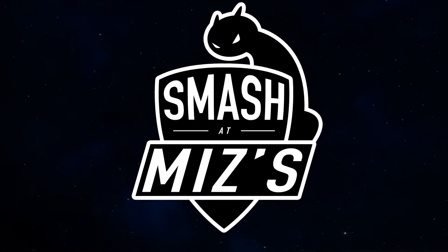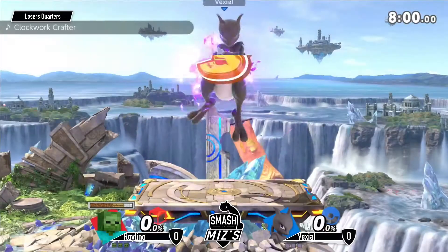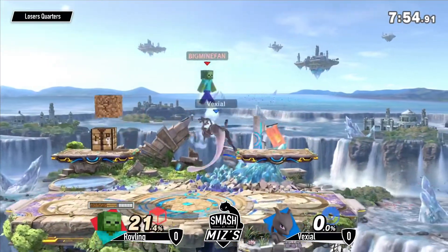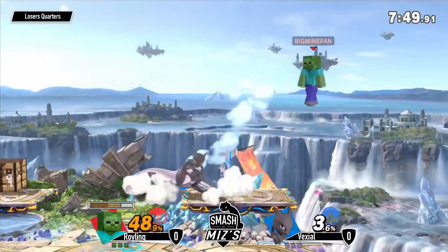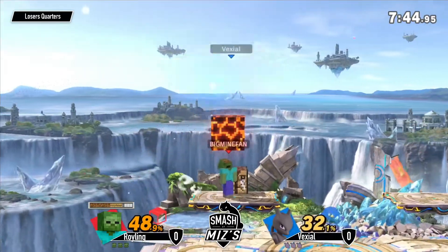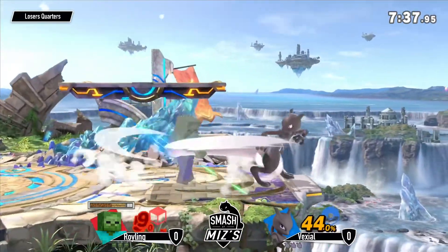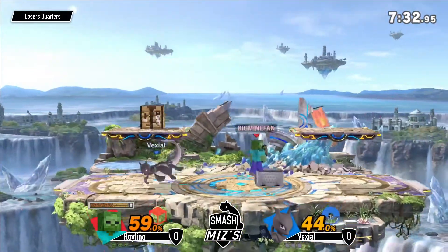Quarter's match beginning - we see Steve once again from roiling, that's our man, versus vexial's Mewtwo. This Steve has conquered some pretty big threats - can it conquer the Mewtwo? Thing is, with Mewtwo he can kind of press you with those small shadow balls, so it might be hard for roiling to get the crafting he needs. But I could also see roiling getting some absurdly early kills against this character.